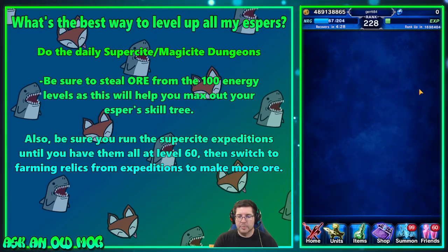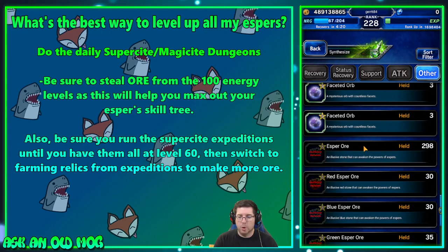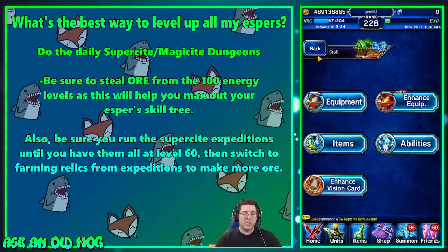If you go into crafting, then items and other and scroll down, you can craft ore using relics. You get relics from doing expeditions, from some quests, and you can buy relics with EX coins in the EX shop every few months. Get as much as you can to make ore and max out your espers. For me, I've gotten everything I want and I'm stockpiling ore for when I need a specific skill quickly. Once you get to level 60, use ore to get the skills you want.